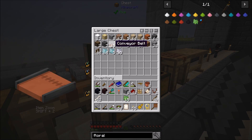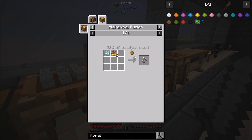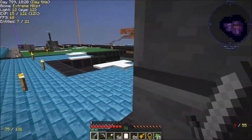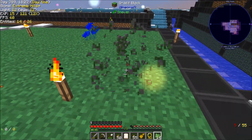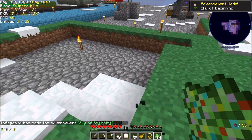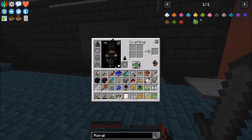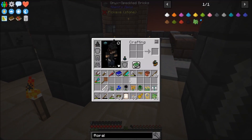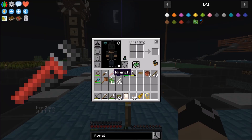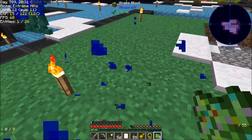Let me dump this stuff in the drawer. Let's go ahead and grow some flowers. We get the 'Sky of Beginning' achievement. For the Teru Teru Bozu I mainly need white flowers, but I'll eventually need all colors. I'll put some of this unused stuff in a chest. I made an iron chisel but ended up using the saw instead. I'm going to grow a few more flowers — probably just use all this fertilizer honestly.